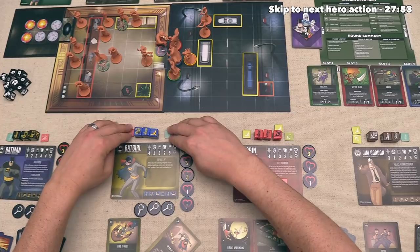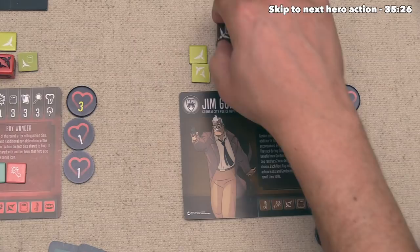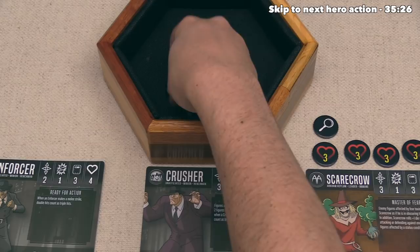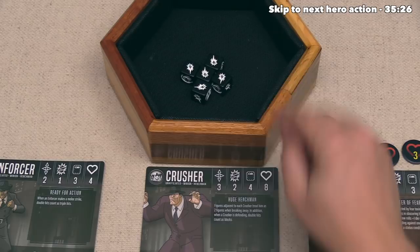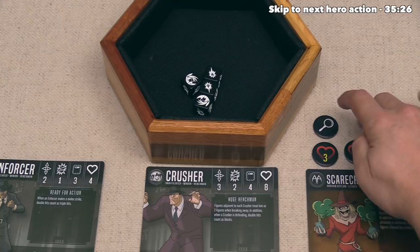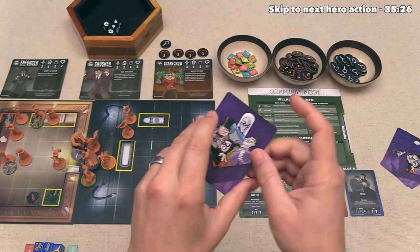It's now time for the battle phase, and let's start with Jim Gordon. Let's have him do a ranged attack on that Crusher - he has a base attack of one plus four ranged actions for five battle dice total. It looks like we got five damage overall - let's not re-roll any of this. The Crusher can roll four dice as defense, and that appears to be two blocks, so they are currently taking three damage. The villain player could spend focus to re-roll but they've decided not to. This means the Crusher has three damage coming in.